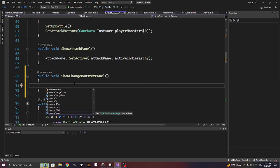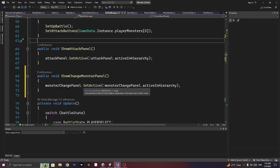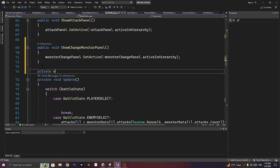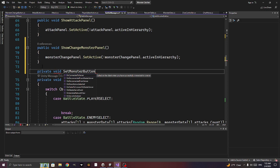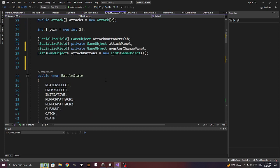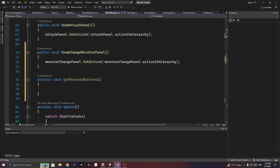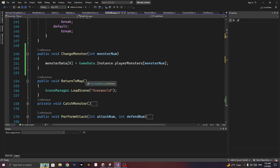We set monster_change_panel.SetActive appropriately. We also need a private void set_monster_buttons — similar to set_attack_buttons. We'll need a monster button prefab — let's copy and paste the attack button code and change the names.